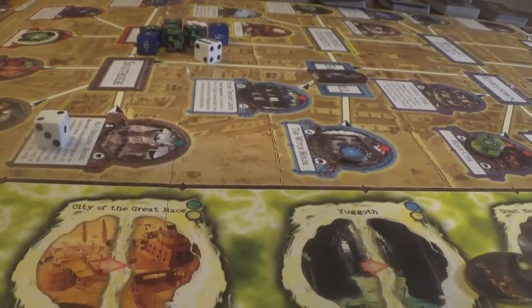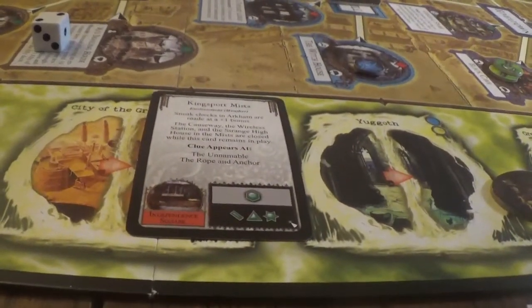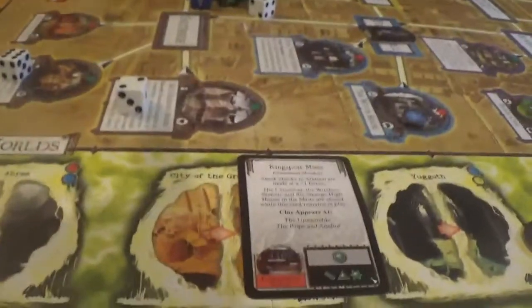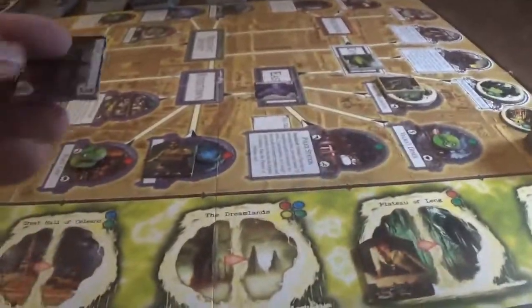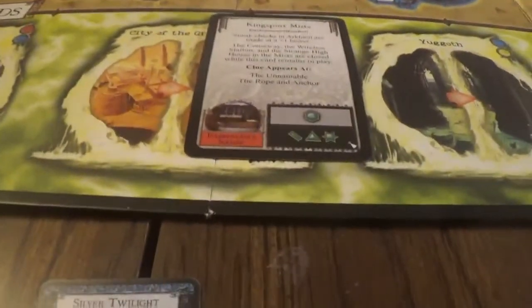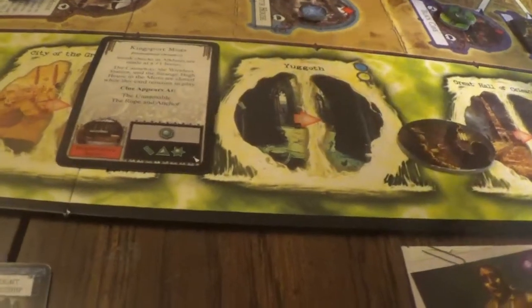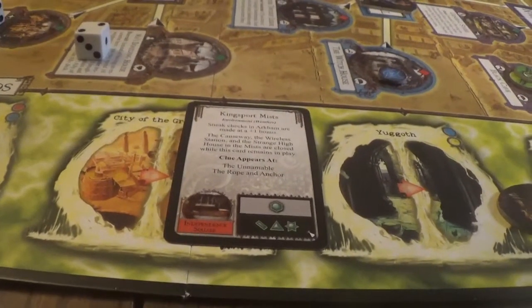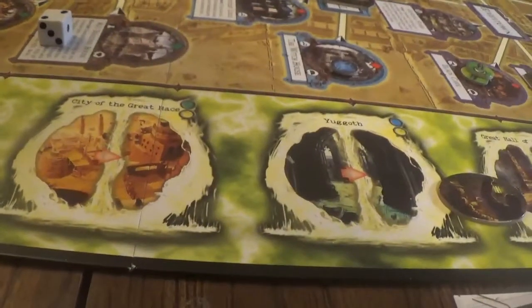Let's do our next Mythos phase. Independence Square - would be a gate burst, but there's no gate there, so let's take the clues off. The Unnameable is going to get a clue. Let's put a gate here. Put a doom token on the doom track. Let's put a monster on there - another cultist. Let's see if anything moves. The ghoul will move - he's a stalker, so he'll go to Bob.